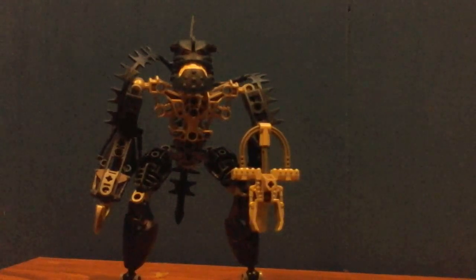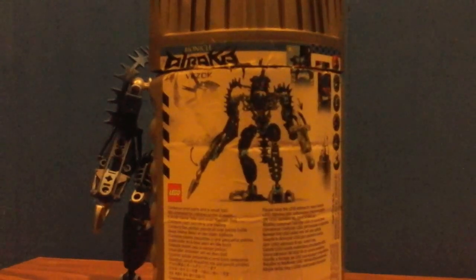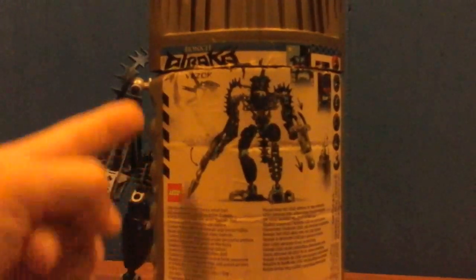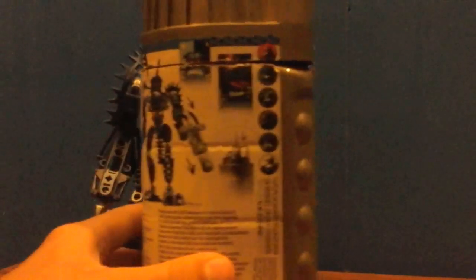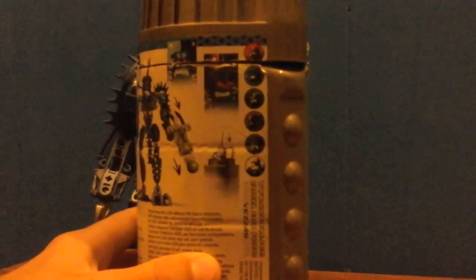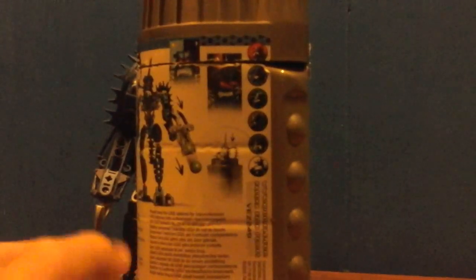Before we review him, I've got his canister here. The back of the canister has a picture of him, his name up top, and a view of his back. You can see his face where the teeth glow and his light-up eyes. On the side you've got Hakann, Vizok — well not Vizok, that's one of the titans — you've got Vizok, Zaktan, Avak, Reidak, and Thok. For some reason it's picturing Thok being stored in there.